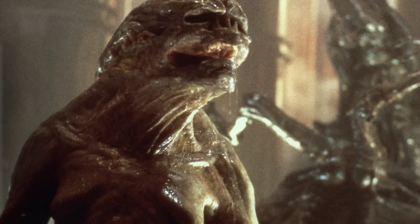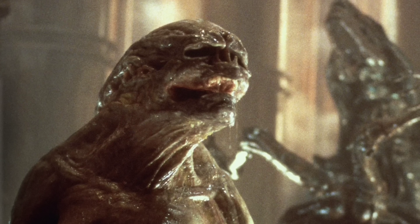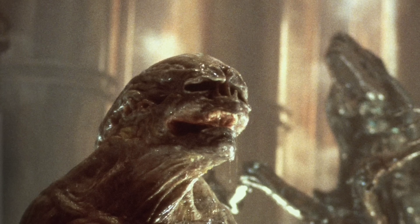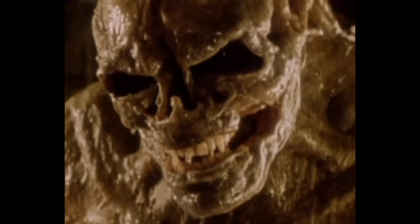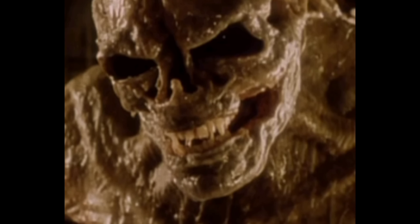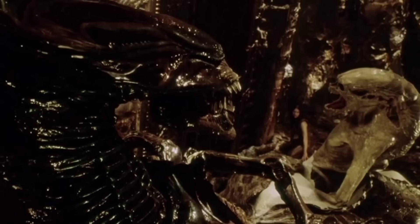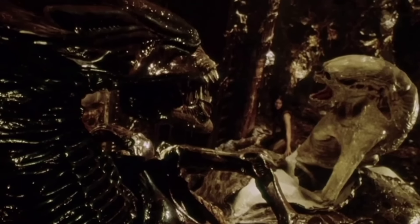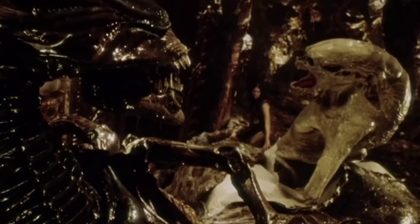Another creature the offspring shares things in common with, although indirectly, is the newborn from Alien Resurrection, as they are both created in a similar way, with a similar end result, but parallel to one another. They are both human and xenomorph hybrids, but where the offspring was created by the black goo, the newborn was birthed from a queen alien, which had been cloned, and due to imperfections in the cloning process, adapted some human traits.